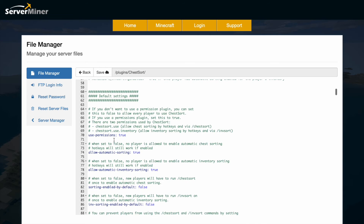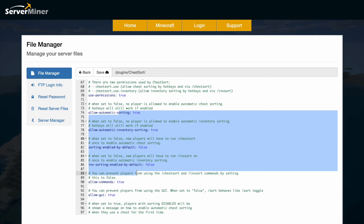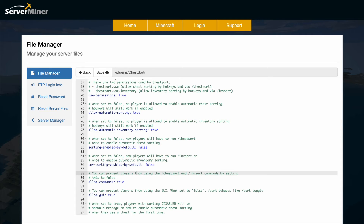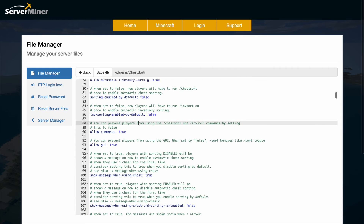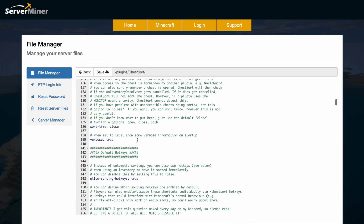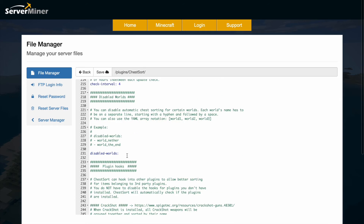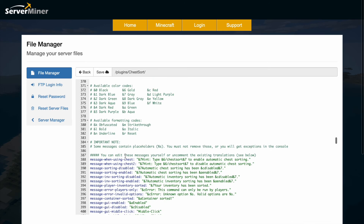Scrolling down, there are various things you can turn on and off such as permissions. By default you can allow players to do things like automatic sorting and use the /chestsort command. You can also allow the GUI, show messages, and disable the plugin in certain worlds — which is pretty handy. You can also hook into other plugins.